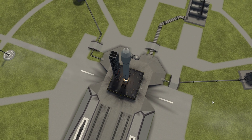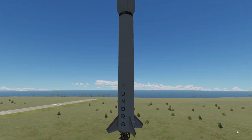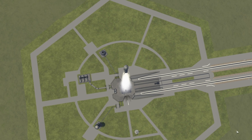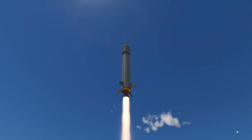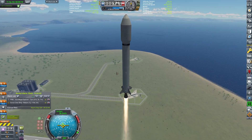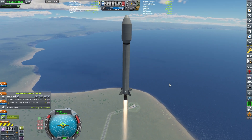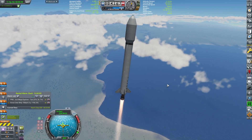Ignition and lift off! We have cleared the tower. Very simple launch, but remember, this one should be going polar. So that means we will be burning towards the north and quickly switching all the way into the orbital inclination. We are going surface north, which is not actually 100% the same as orbital north — something that we are going to correct.